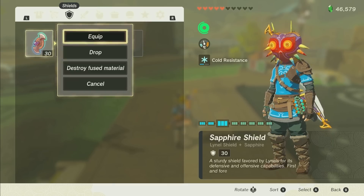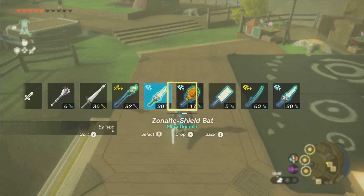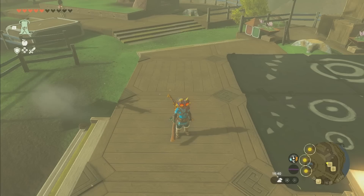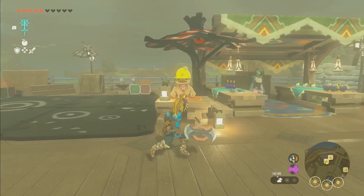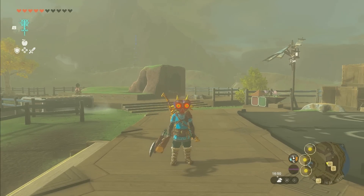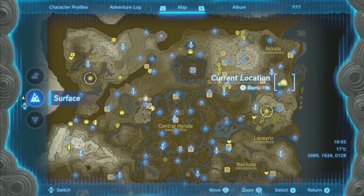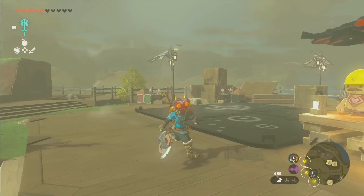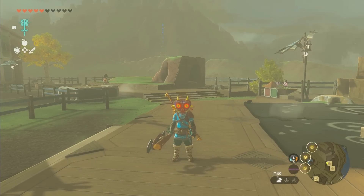And so if you want to duplicate items — shields, bows, whatever — using this, you'll just fuse whatever you want to it. You can literally fuse a shield to a weapon. So I can take a sturdy wooden stick, fuse it to the Lionel shield, then throw this and duplicate it, and then remove the shield. Same thing for a bow, same thing for any material that will fuse to a weapon. You can actually put a weapon on a weapon in order to duplicate two weapons at once. And once you want to separate them, you just go to Tarrytown, where there's the Break Apart shop guy, and for 20 rupees he'll tear the thing off the weapon and you'll actually be able to recover it. You can do that in order to duplicate anything that will fuse to a weapon.